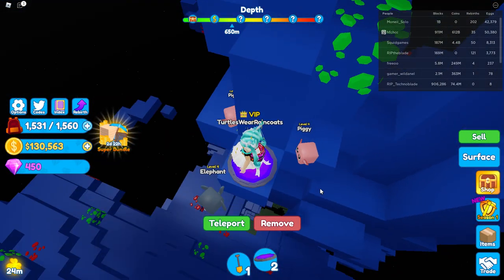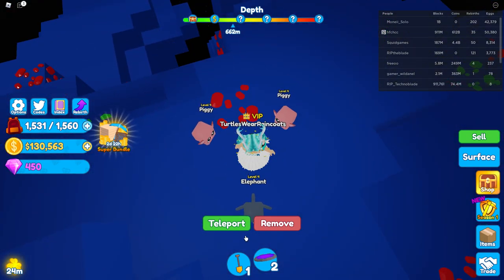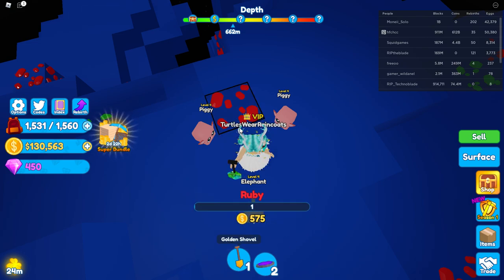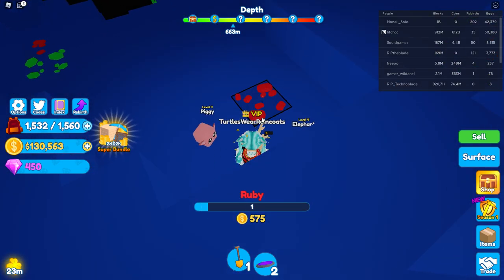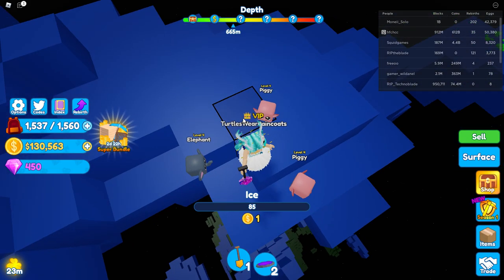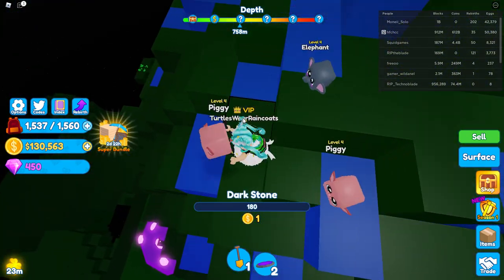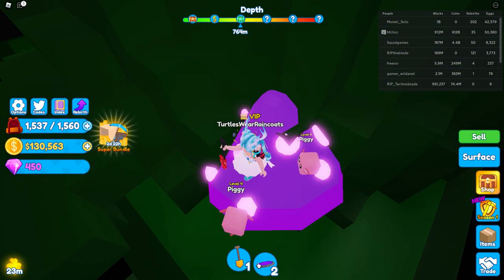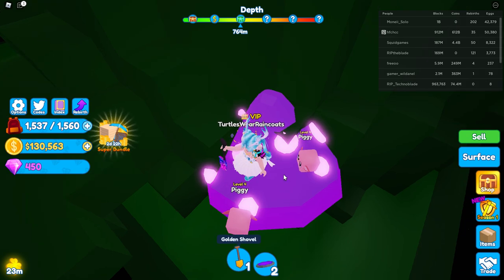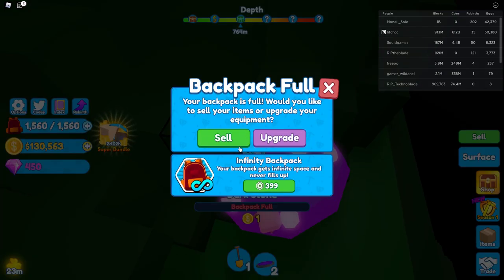I'm kind of gonna cheat again — I'm just gonna drop down to the next area. I did put a teleporter outside of the map. I'm gonna get all these rubies and then just head on down. We got it — what is this purple stuff? Dark stone. Wait, I can't break that — okay, never mind. Let's sell this.